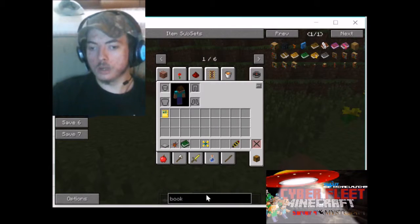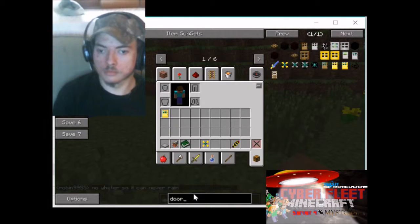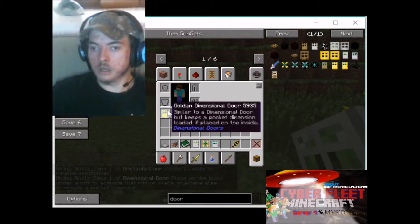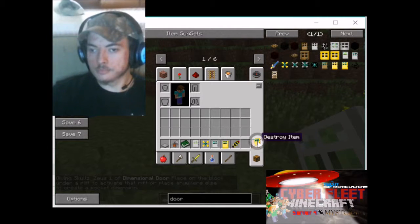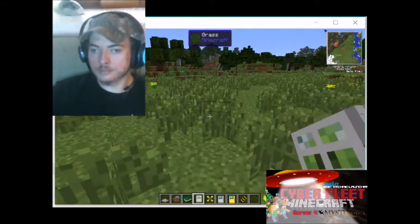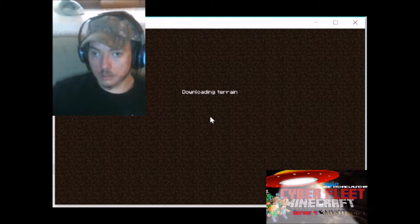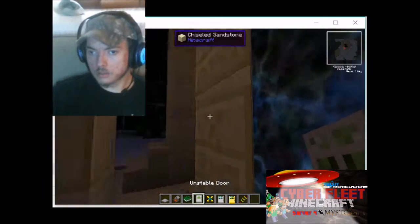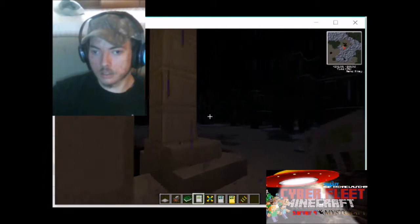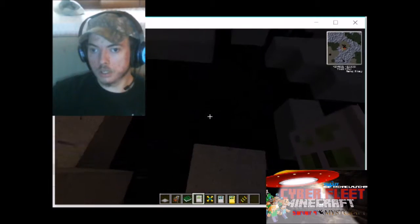Dimensional doorway. All you have to do is type in 'doors' and it will give you dimensional doorways. Two spots. Let's see what this will take. Oh, where are we?